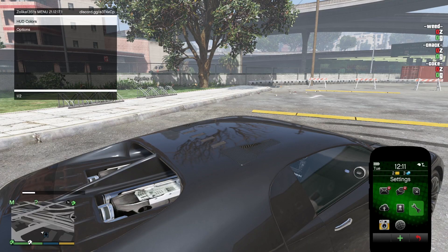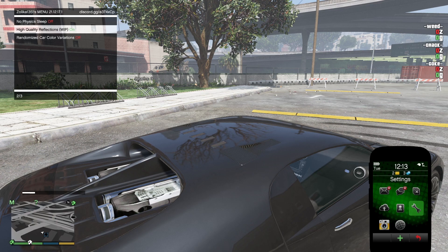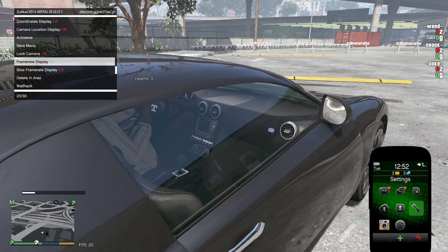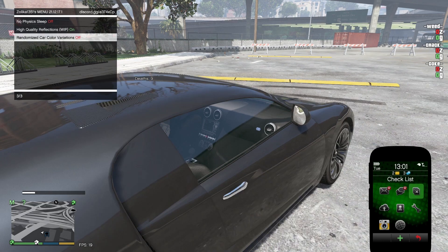Like we haven't already just downloaded this trainer — here's a good reason why: legit real-time control over realistic reflections. With the click of a button, you can see we've got clarity and definition at the flip of a switch inside of the game itself. We never had to once leave to install any graphic mods. It does it all on its own.